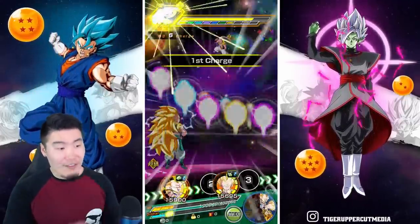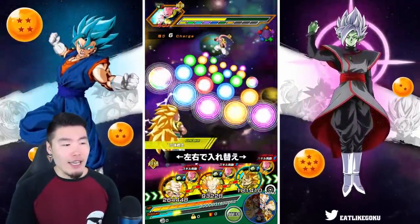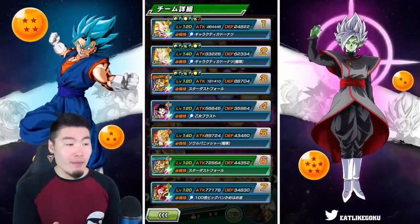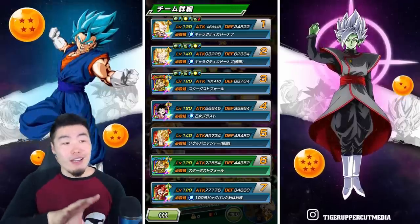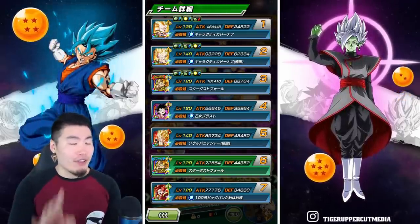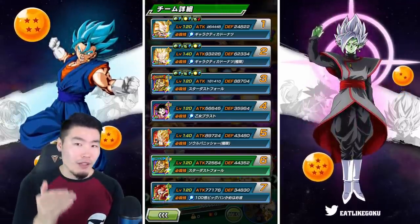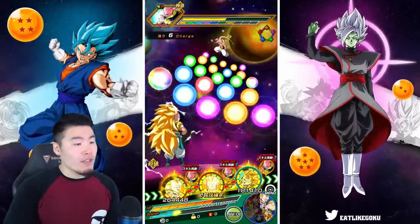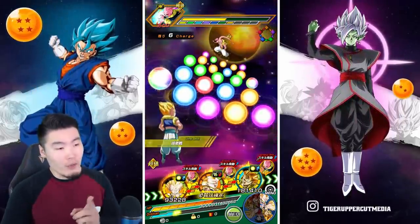So yeah, first showing pretty good — 2.3 million. His defense is currently at 62,334 after the first 30% buff, which is not too bad. I'm predicting that after the four supers we should be at around 100,000, maybe just below, but that would make him a pretty decent tank. And we're going to link him up with the Super Saiyan 3 Gotenks now.